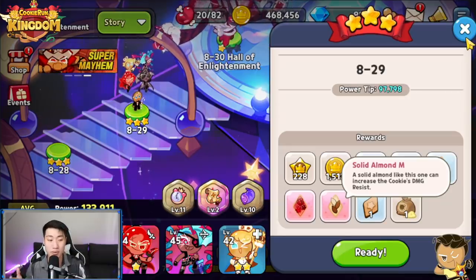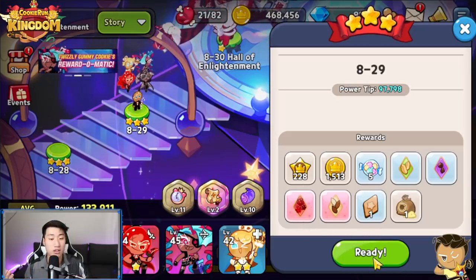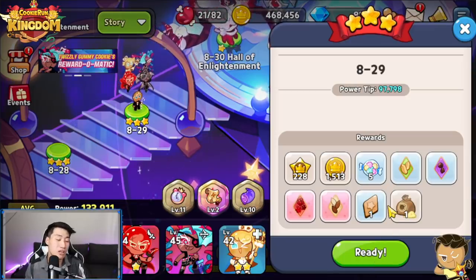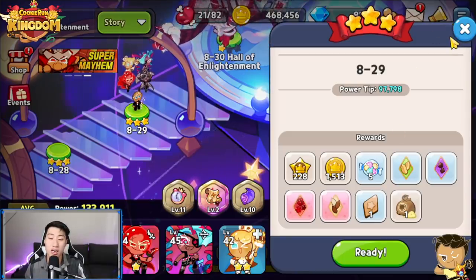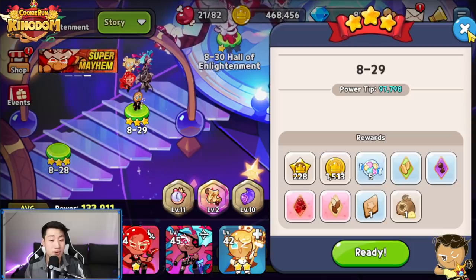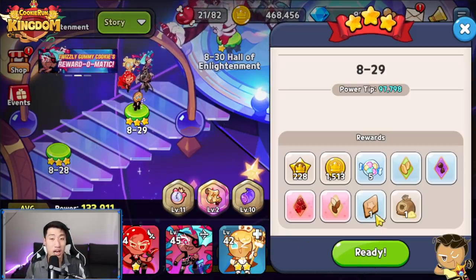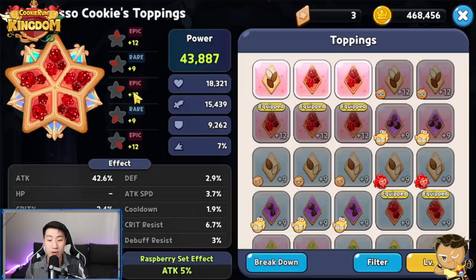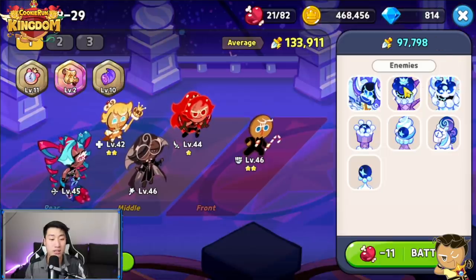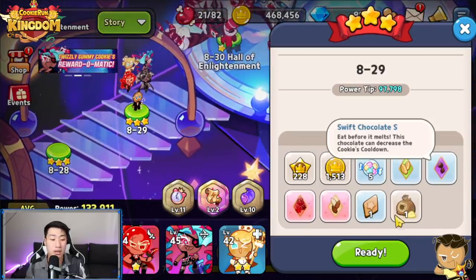This is the only stage I know of right now that will allow you to farm both of these toppings at once. The drop rate is not 100% and I don't even know exactly what the rate is, but the more you grind it the higher your chance. You might do it ten times and only get one topping — that's how this game works. It's kind of like artifact grinding from Genshin Impact, except you have to get the toppings first and then get the substats. As you can see, Espresso Cookie does not have all Searing Raspberry yet. I'm missing topping pieces so I'll keep grinding this stage, and if I get some rare toppings I can always break them down.